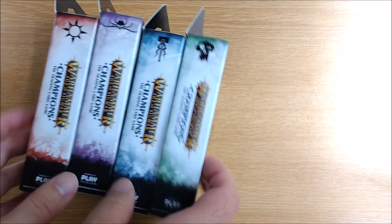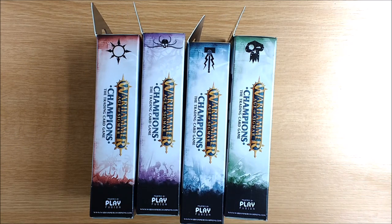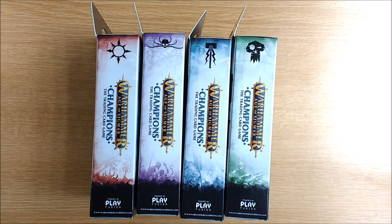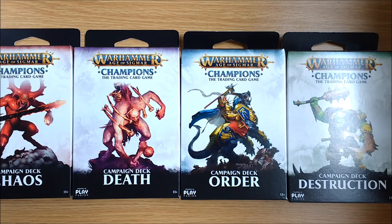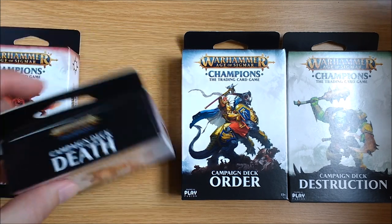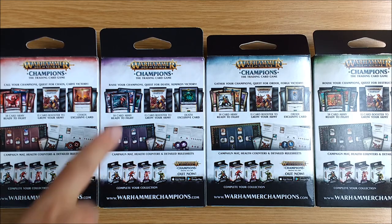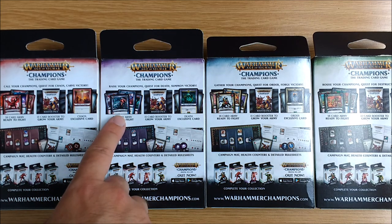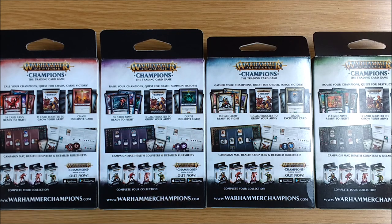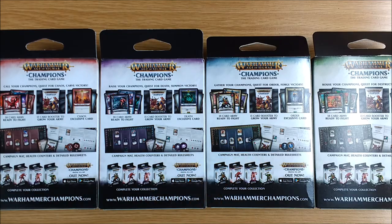Let's give you a quick tour of the starter boxes. As you can see they all have completely different artwork on them, different faction symbols, different colors, and even the background art at the bottom is different. Obviously there are different pictures on the front along with the faction name. All of them come with a hole for peg mounting in the store and they freestand as well. And surprisingly even the blurb on the back is different — different decks illustrated, different exclusive cards, a different game going on, and you can see the different color counters for each faction.